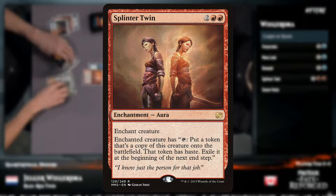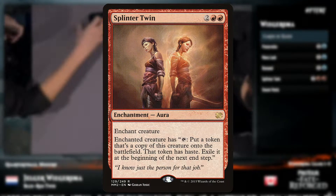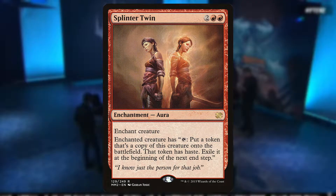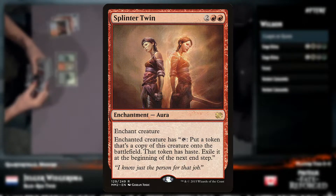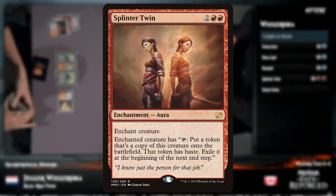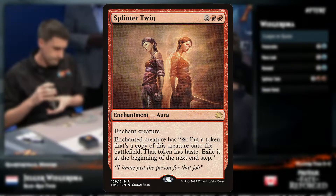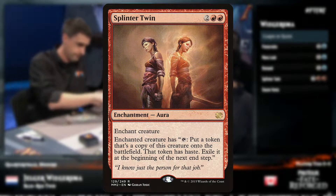Today we are talking about Splinter Twin. This is one of the most famous and talked about cards in the history of Modern. The unassuming blue-red enchantment was one of Modern's most powerful cards, absolutely dominating the format and taking only five years to get banned. In the second episode of the Modern Rewind, we will be taking a deep dive into Splinter Twin's success and why, in the end, it got banned.